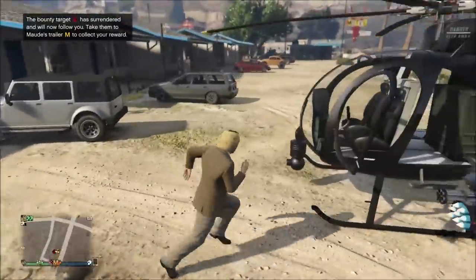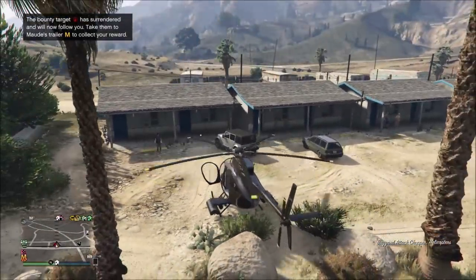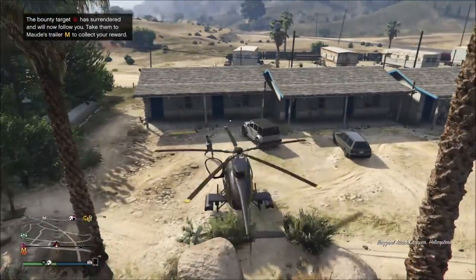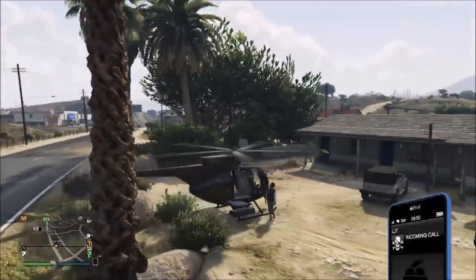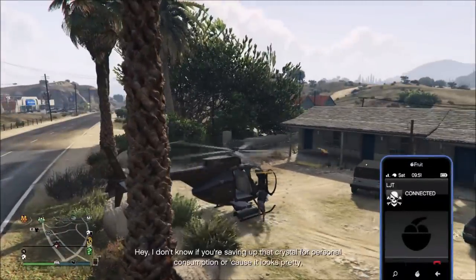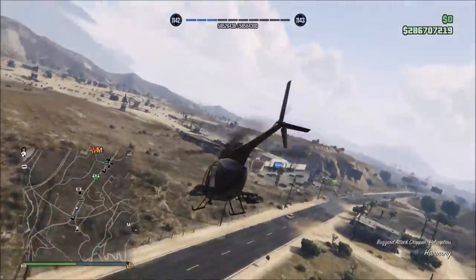You can kill them if you want to save time, but I personally recommend just beating them up and having them surrender and follow you, because you get an extra $5,000 — you get $10,000 — and it's a new activity and you can have fun. Make sure you also use the helicopter when transporting them because it's a lot quicker getting them back to Mod with a helicopter versus having to drive them back every time.